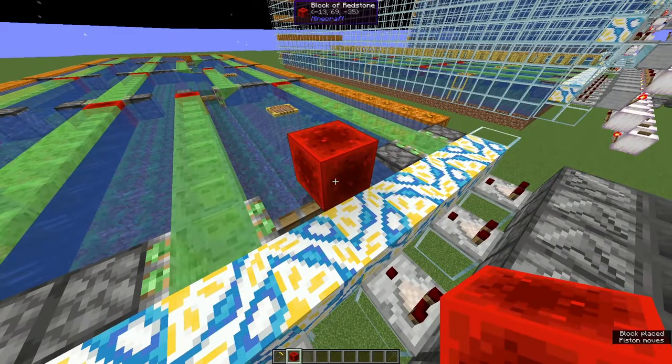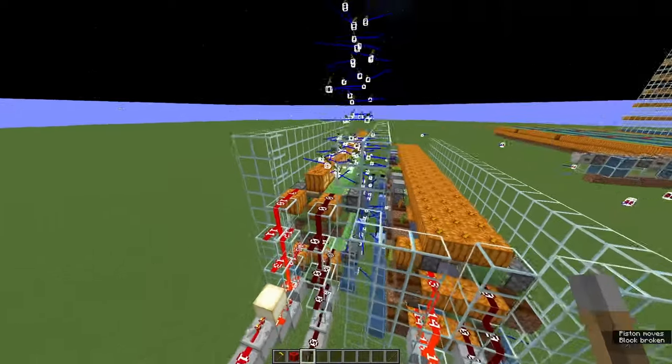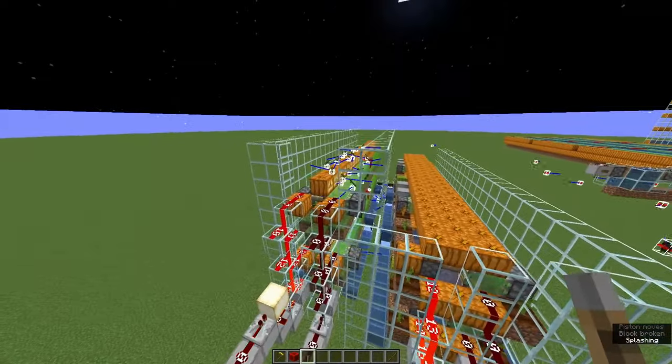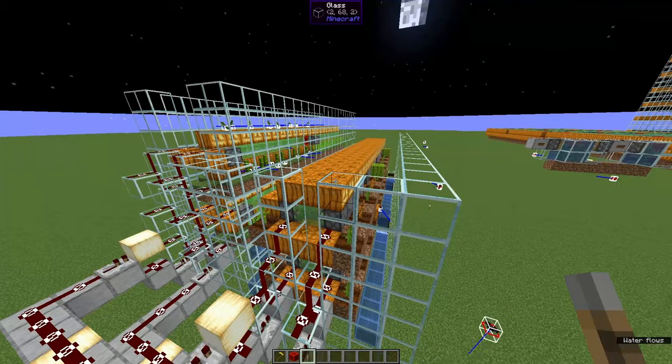Then we power the piston on the other side, and all units move in the other direction. I've used this principle in the past for all kinds of farms, including sugarcane, bamboo, melons and pumpkins. You can check the world download for examples.